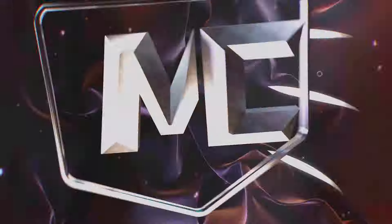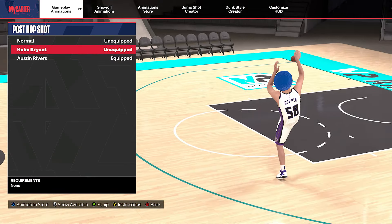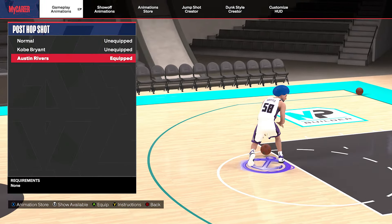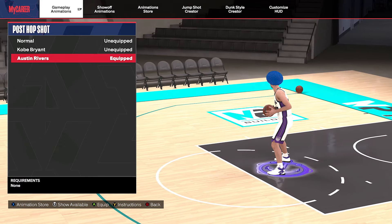Kobe Bryant's post-hop shot is by far and away the most popular post-hop in the game. It's easy to create space against good defenders with the blinders, especially this year. But there is another post-hop shot — the Austin Rivers — that actually creates more space than the Kobe.